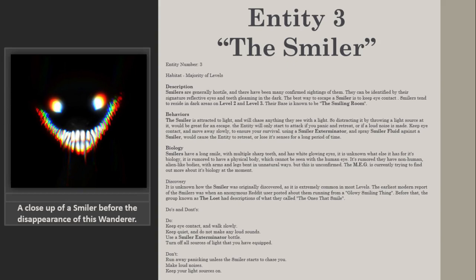Biology: Smilers have a long smile with multiple sharp teeth and white glowing eyes. It is unknown what else comprises their biology. It is rumored they have a physical body which cannot be seen with the human eye, and alien-like bodies with arms and lips bent in unnatural ways, though this is unconfirmed. The MEG is currently trying to find out more about their biology.